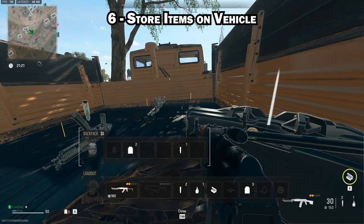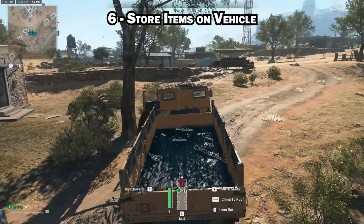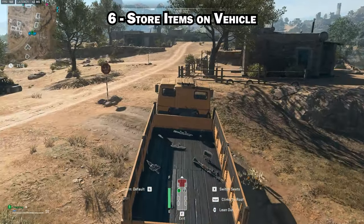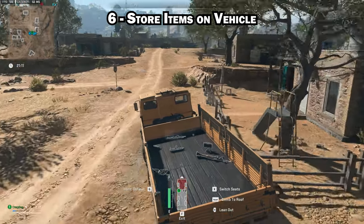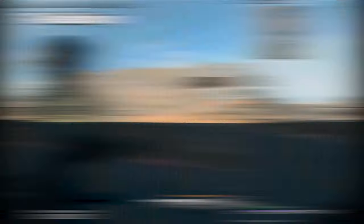If you're doing a mission that requires you to carry a bunch of stuff, or you want to carry additional weapons more than what you can carry in your backpack, just drop them on the roof or the back of any vehicle and carry them with you. Just make sure that after a few minutes you pick them up and drop them again or they will end up de-spawning.